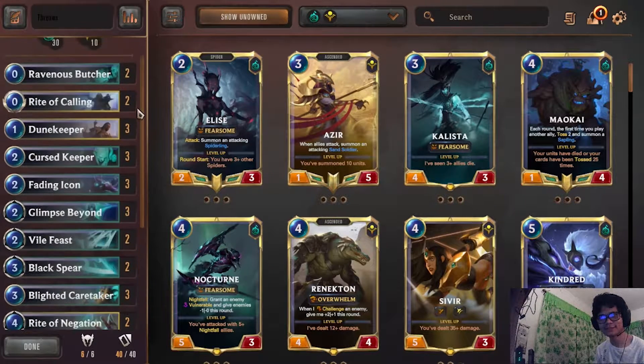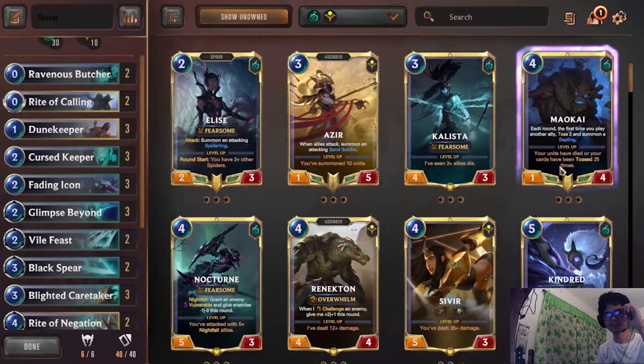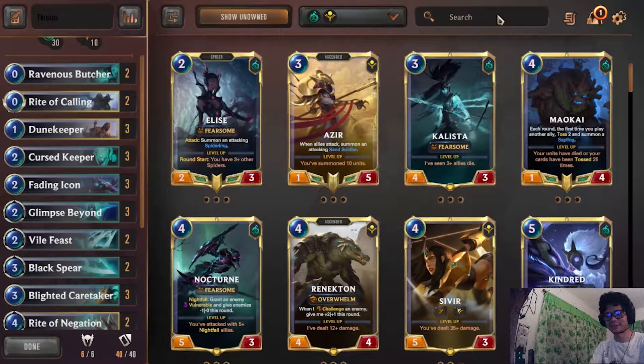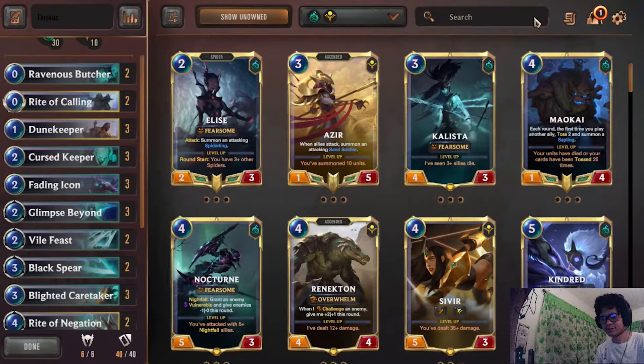There are two ways I've seen of building this deck. Firstly there's the Kindred version, which I'm not going to talk about, but that's an alternative. The first version is the landmark version with Preservarium — you can add Shapestone as well, Rockhopper, and Ancient Preparations for Predicting.